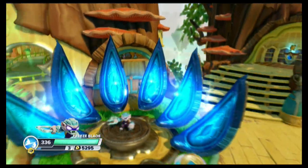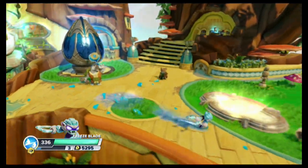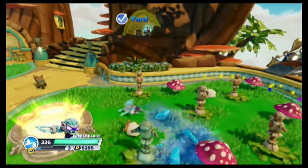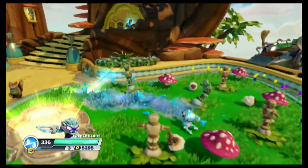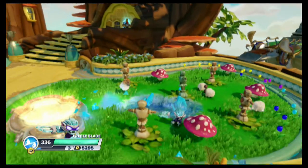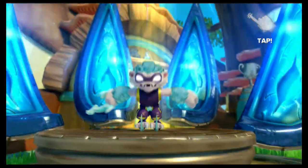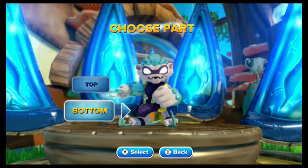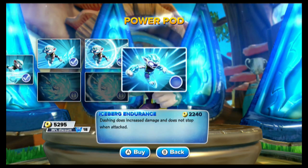Let's back out of here and then get to soul gym later. Let's see what we're doing now — looks roughly the same, maybe a little bit wider path through ice chunks. Okay, we're up to 20s and 30s now if I'm not mistaken. Yeah, so 20 to 30 — that's pretty significant. Now I guess we can come in here and get the soul gym and complete the upgrades for the bottom end. Again, this is the Trail Freezer path. We've got Flash Freeze Nice Ice which upped things to 20 to 30. Soul gym for the bottom half of Freeze Blade — Iceberg Endurance: dashing does increase damage and does not stop when attacked. 2240 is the price with a discount. Let's grab that.